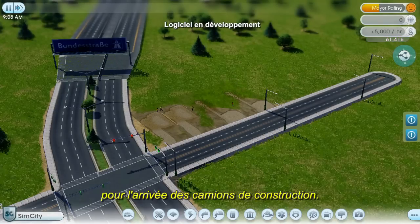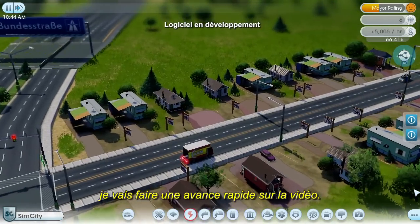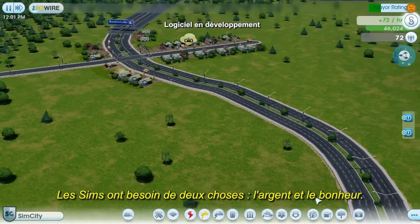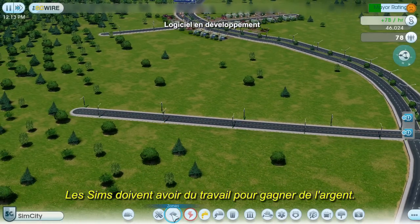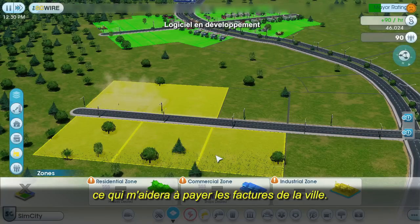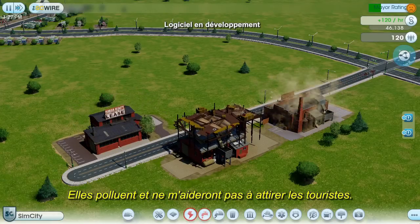The surveyors will prepare the lots and get everything ready for the construction trucks. The workmen arrive and start building houses. Here come my new Sims. Getting them into my town is easy — the trick is getting them to stay. All Sims need two things: money and happiness. Sims need jobs in order to make money. A simple way to create jobs is to build some factories. Factories also generate tax revenue, which will help me pay my city's bills. I'm only going to zone a small area for industrial because I don't want too many factories — they're pretty dirty and they won't help me attract tourists.